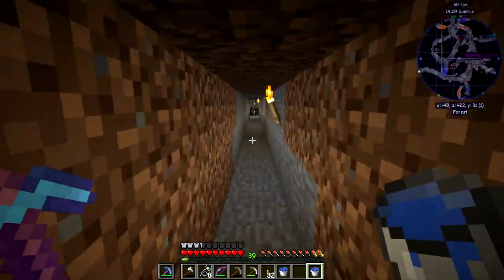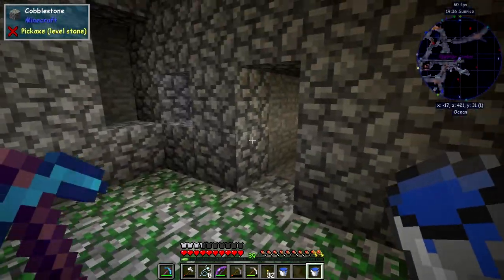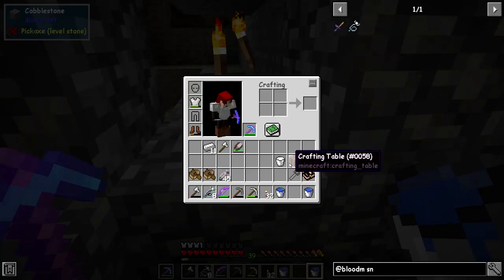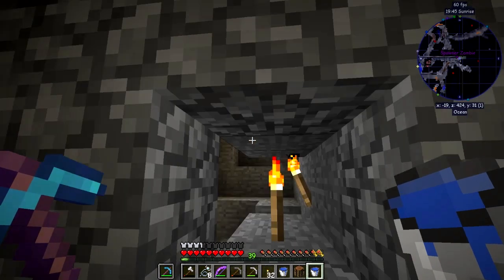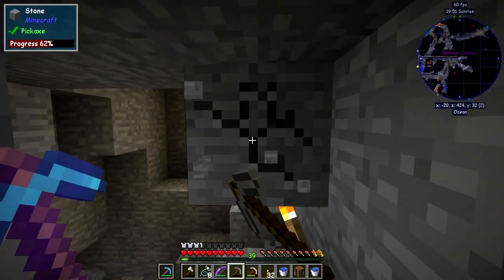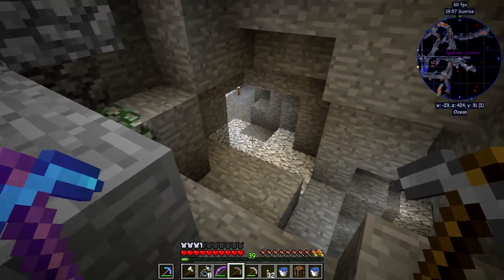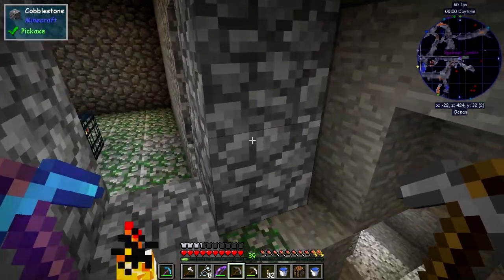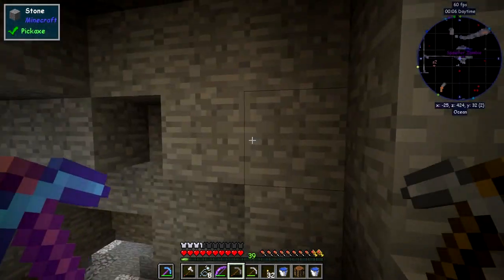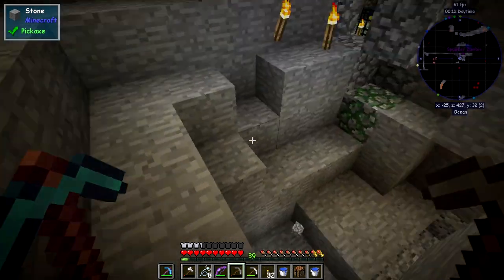Here's a mob spawner. What I've got to do is build this out a bit. Before I build it out, I'm going to just let a few mobs spawn in here — we can deal with those in our own time. I've just got a crafting table on me. Let's just mine a few bits of cobblestone out from here. I should get some more cobblestone; should have brought some with me, but it's probably quicker to mine it now. That should do.